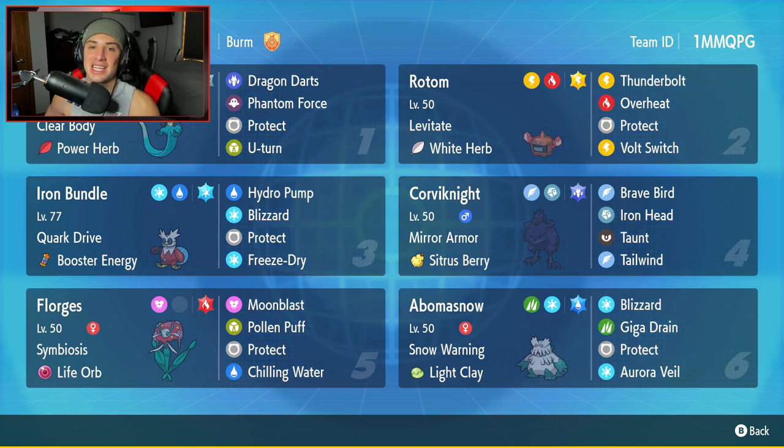Dragapult's sitting in the top left for our team preview. It's got Clear Body and a Power Herb as its item, with Dragon Darts, Phantom Force, Protect, and U-Turn. The combo is Dragapult going into Phantom Force, using the Power Herb to fire it in one turn. Once the item is consumed, Florges uses Symbiosis to pass her Life Orb over to Dragapult, who is a much better attacker. So we get Phantom Force in one turn and a Life Orb boost — it works out perfectly.